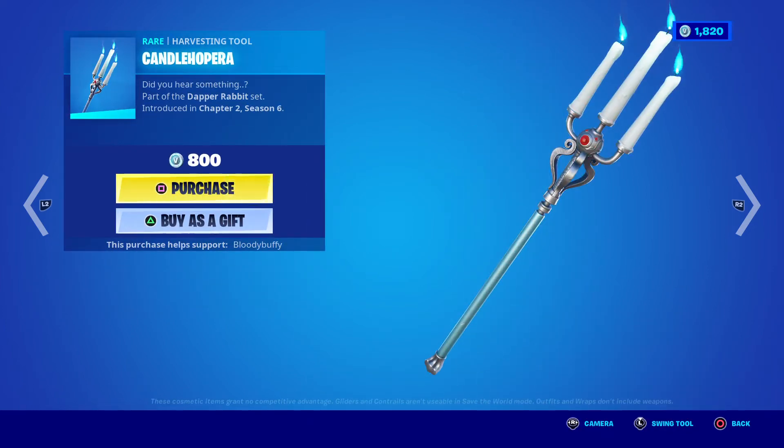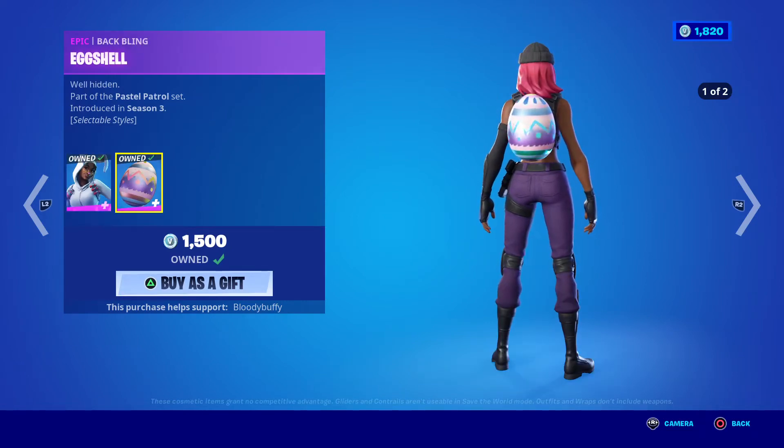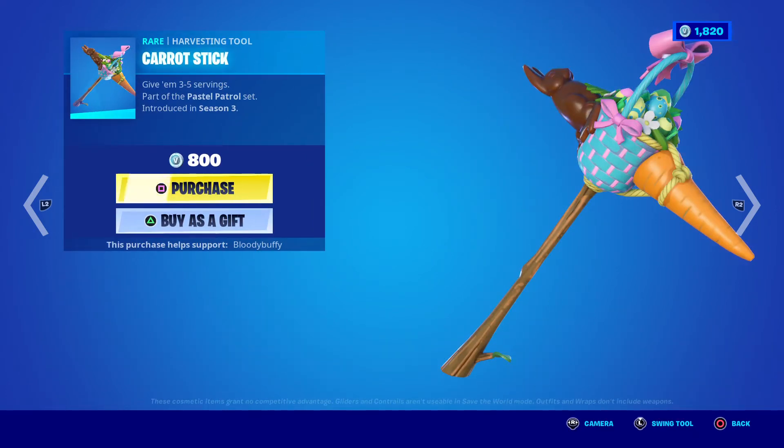The Candle Hopper - great name! All these are back after 371 days. We've got Bunny Brawler with the Egg Shell, cute Rabbit Raider, and the Carrot Stick.